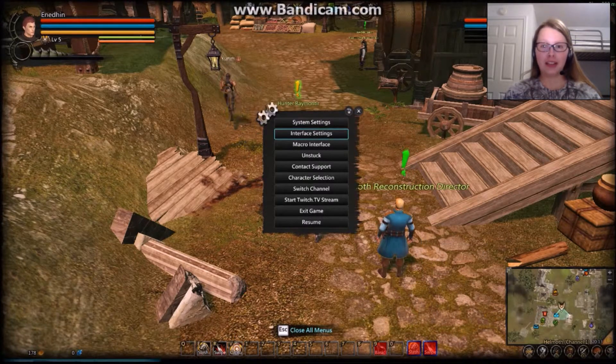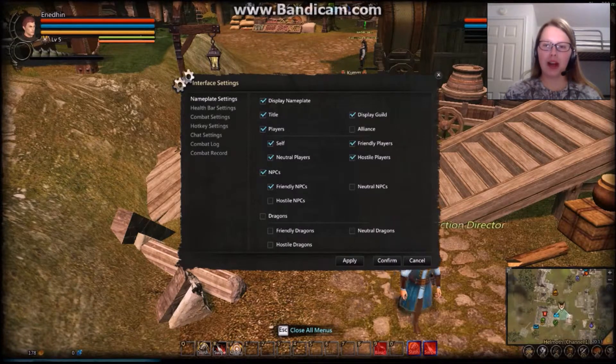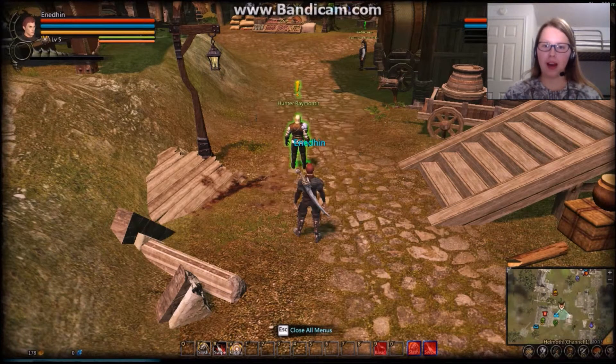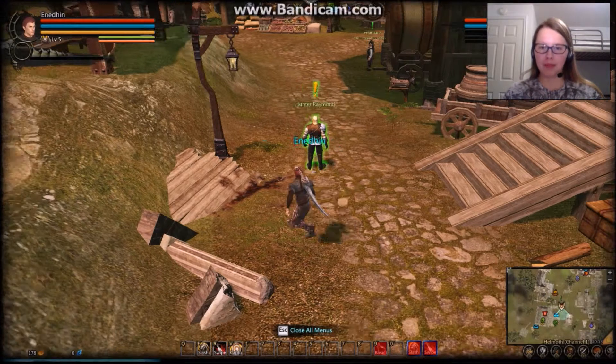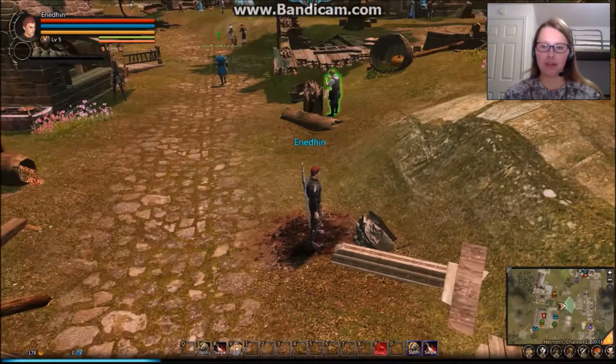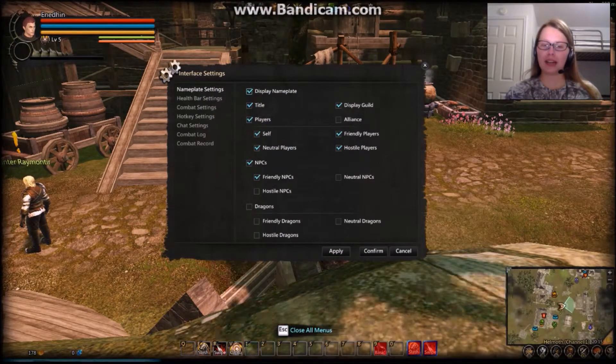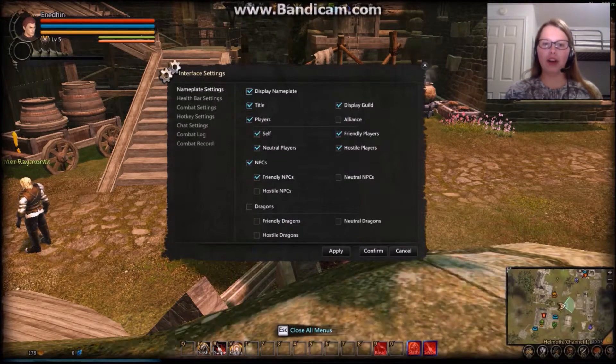Next we're going to go down to Interface Settings in our system menu. The first one is your nameplate settings. As you can tell — I'll exit out for a second — I have my name floating above my head. So back in Interface Settings, we can choose what exactly we're going to display on our nameplate. Right now we just have our character's name, but later on we can get titles, we can join guilds and display what guild we're in, as well as alliances.